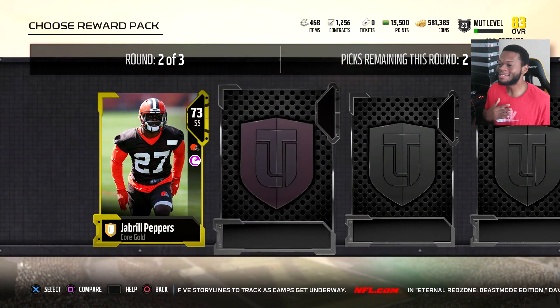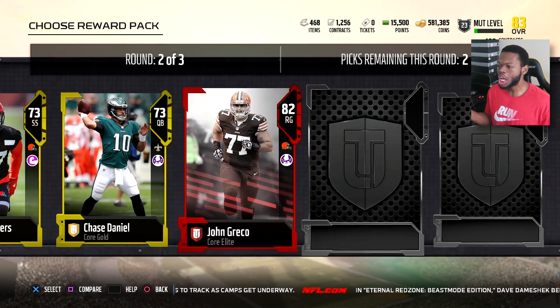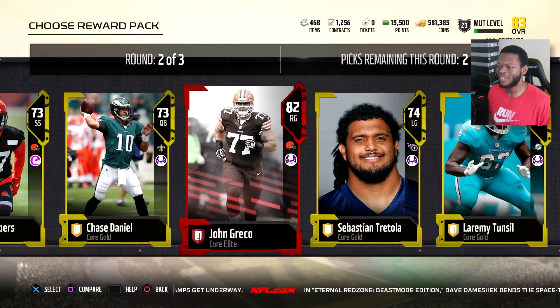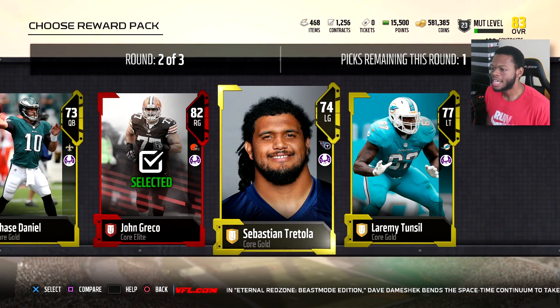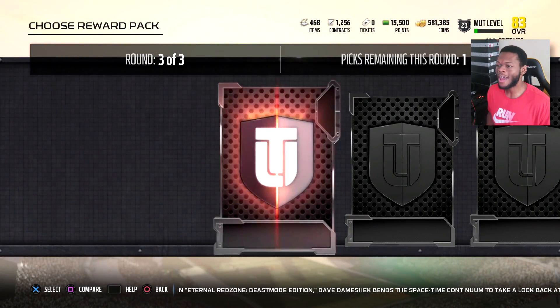Second round — this is where I need the elites. This is where I need to get lucky and get an elite. John Greco — offensive lineman — I'll take that. And we got two more picks. Let's go gold. Eagles, Browns — I guess I'll go Titans again.